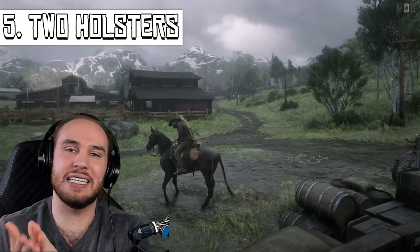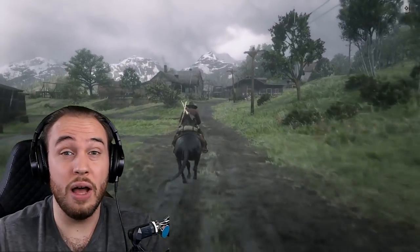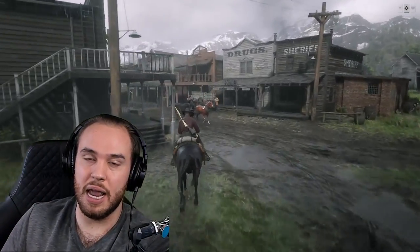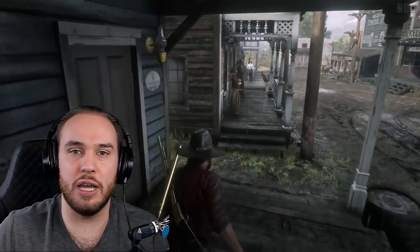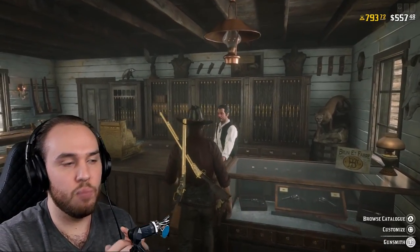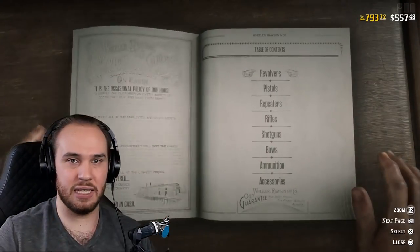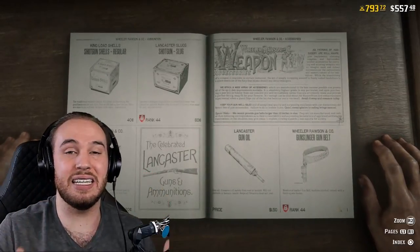Number five: get a second offhand holster. You can do this before level 25, even though level 25 is when you normally unlock offhand holsters. Go to the gunsmith, pull the left trigger while viewing offhand holsters to see the gold cost, and you can buy certain items with gold before their level unlock. Most of us have gotten 30 gold bars from Rockstar, and if not, at least 15.